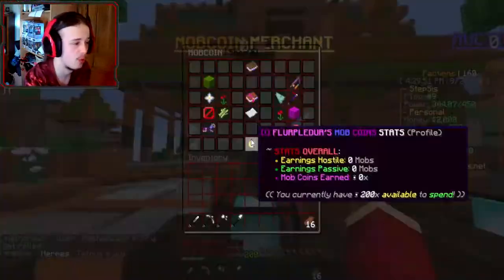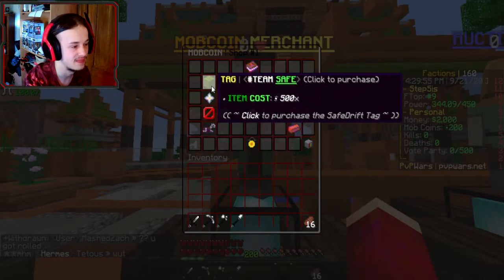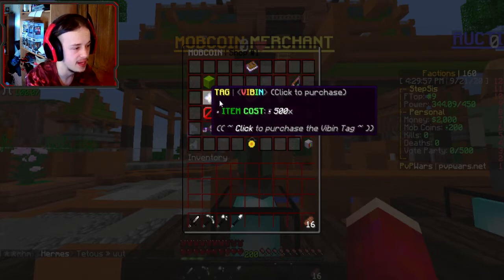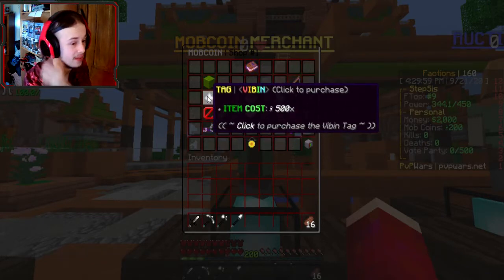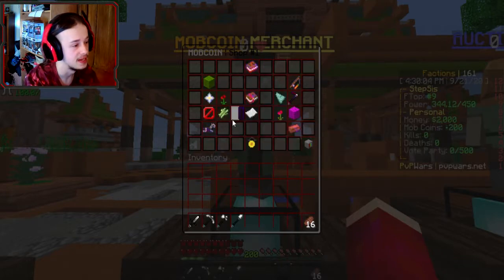First thing I want to check out is the mob coin merchant. Obviously there are tags — like Team Safe, Vibin, Simp. I really want Vibin. I need 300 more mob coins and I could get Vibin. I will be Vibin on this server, guys.